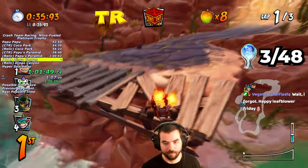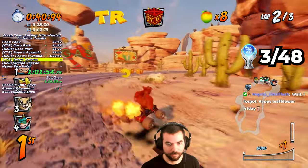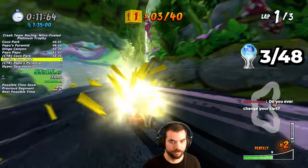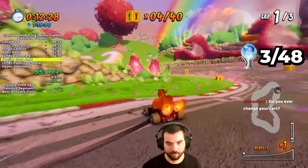My goal for Adventure Mode is to get all the trophies by winning each race, getting every CTR token by collecting the letters C, T, and R in a track and winning the race, and getting every relic by finishing a stage within a certain time while breaking numbered crates that can pause the timer temporarily.